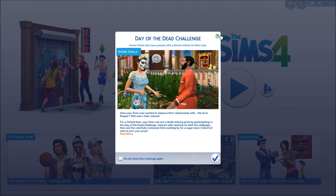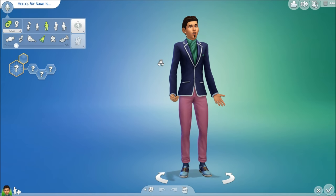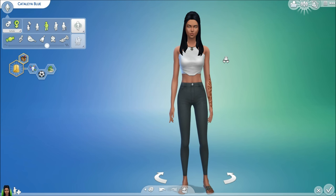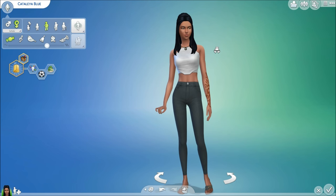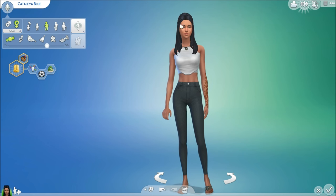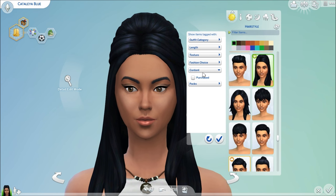We're going to go ahead and start a new game. First, it'll let us know the Day of the Dead challenge is still going. I hope everyone had a great Halloween. I went ahead and created our new character off screen, and we are back. Here is the sim we're going to be playing with. Her name is Catalea Blue, and she's going to be a social media person. I'm excited to explore that new career.